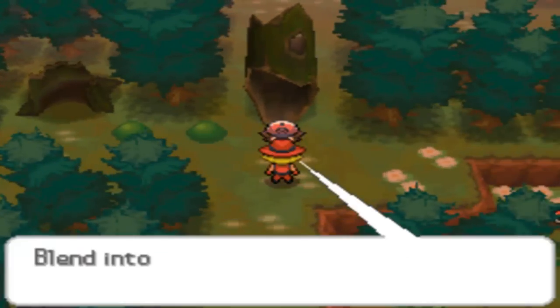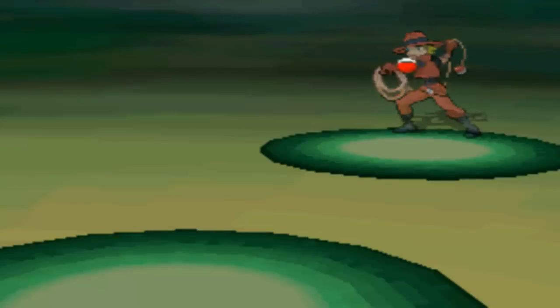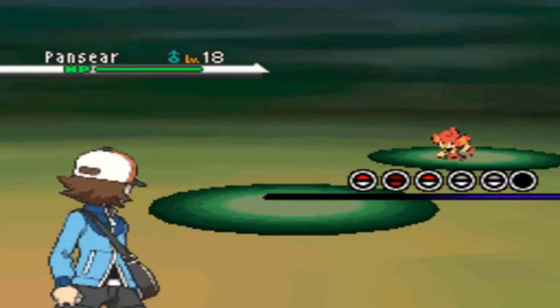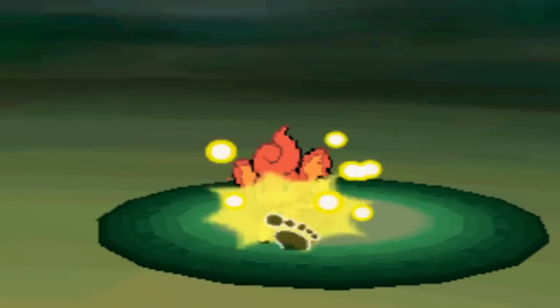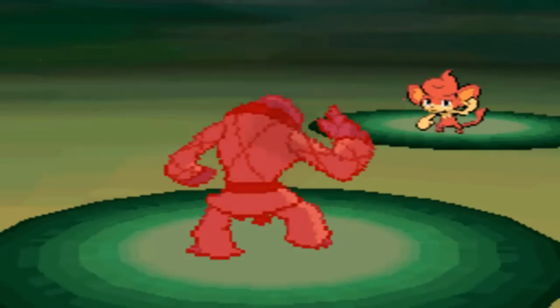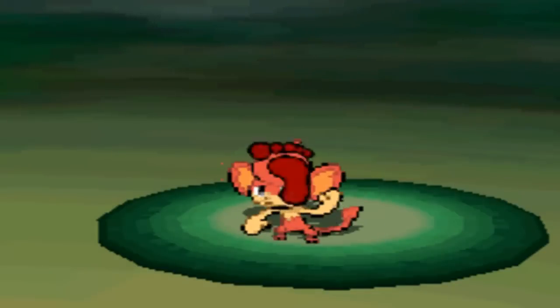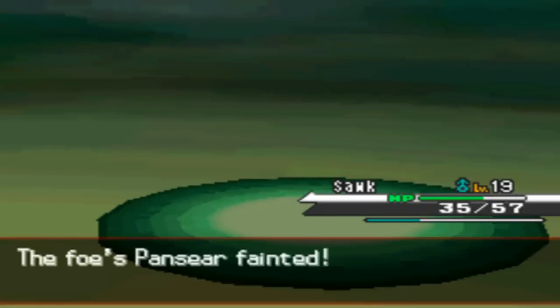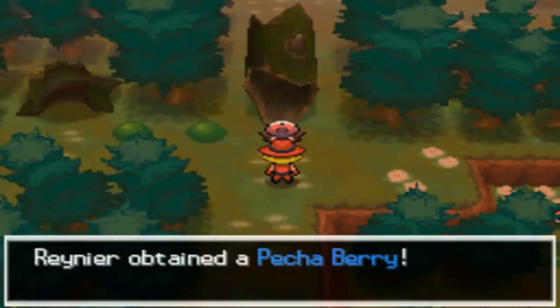Another Ranger hidden in the bushes - Ranger Miguel - challenges us. He has a Pansear. Sawk is already level 19 with a lot of experience. Low Sweep lowers Pansear's speed, Pansear uses Incinerate, then I go for Double Kick to finish. The Ranger gives us a Pecha Berry, just like the previous one.